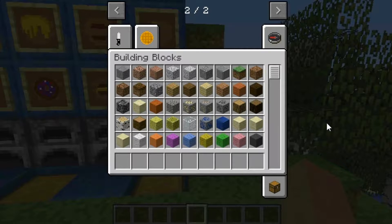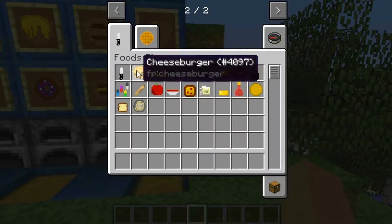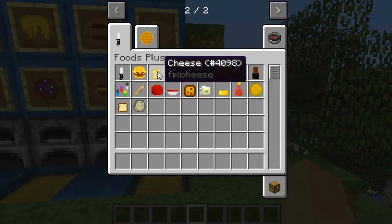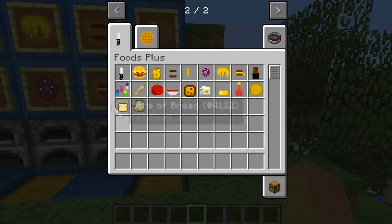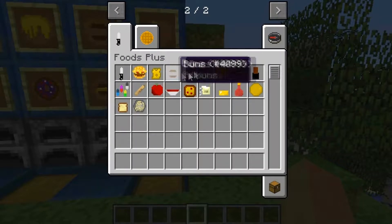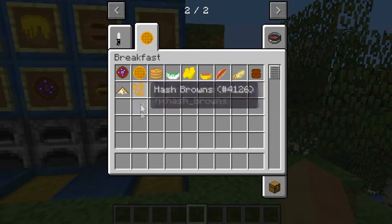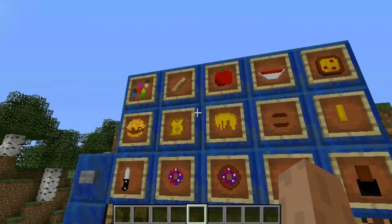Welcome — I'm going to be showing off the Foods Plus mod today. There are two tabs: this tab which has some stuff, it's not really in order. You have the knife, the cheater, all this stuff, and then you have the breakfast and all this stuff. If you want to know the crafting recipes, you have to go to the Planet Minecraft page.